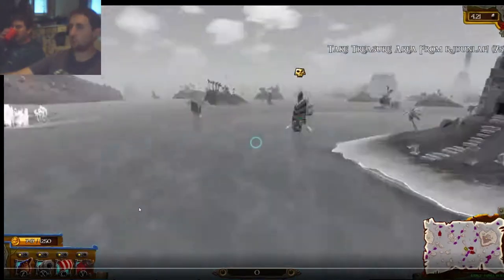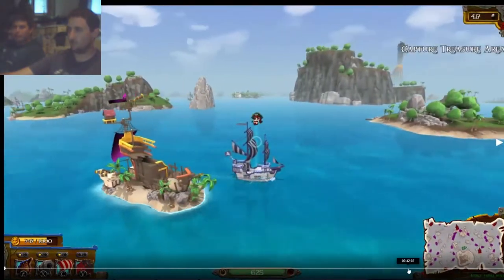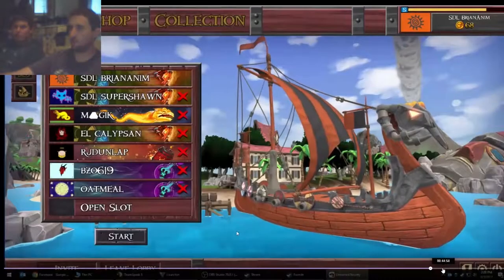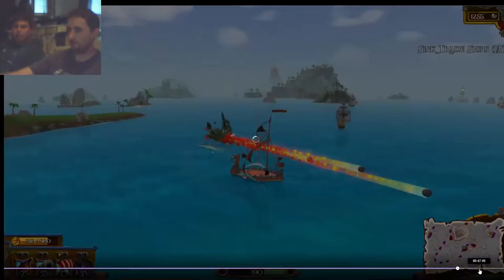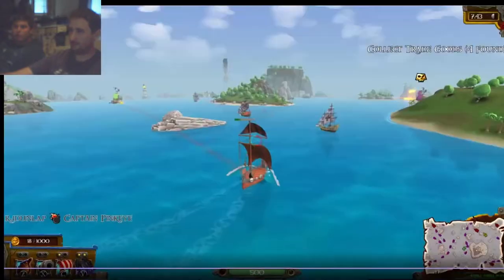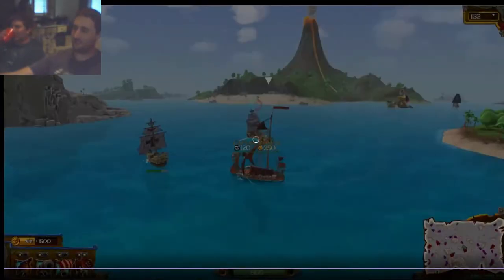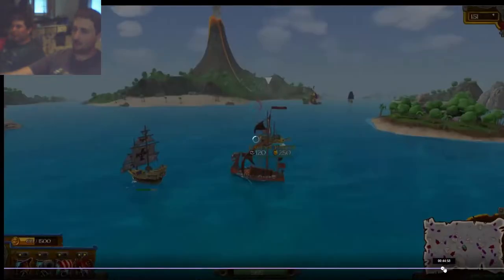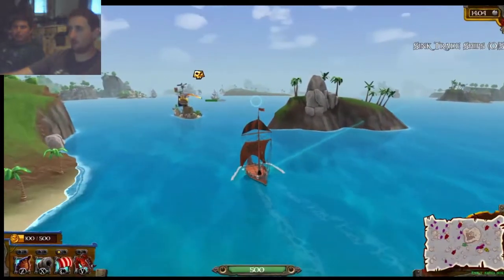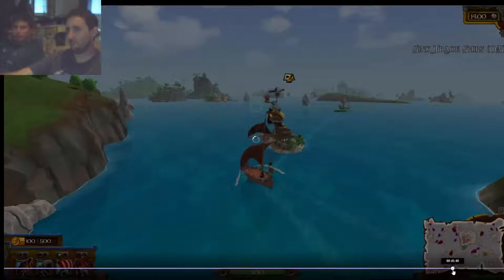Each ship has its own abilities and things like that, and we have some footage here of the different ships that are available. The primary fire of the game is this blue arc where you have the cannons — the broadside combat that everybody thinks of.